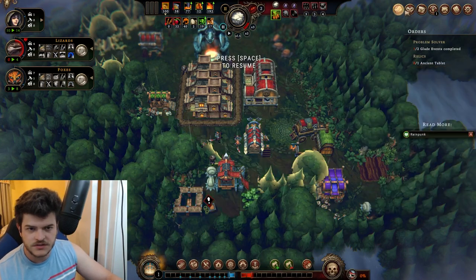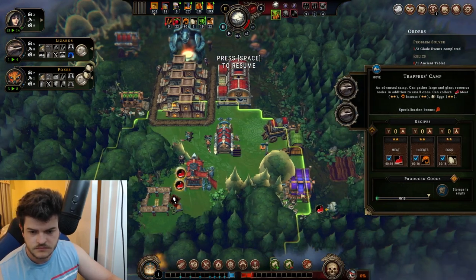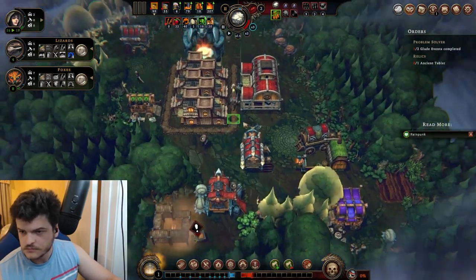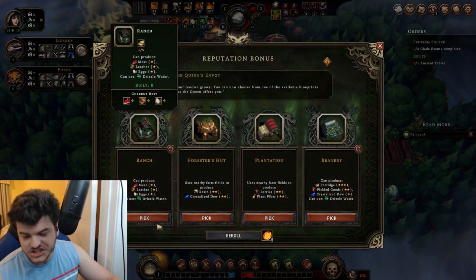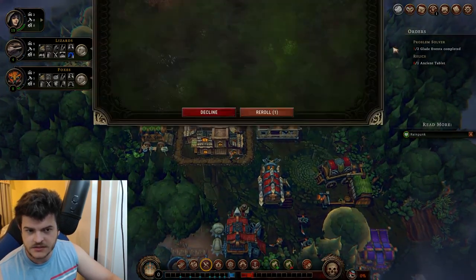One lizard and one human — I'll take it. A ranch could really help us out. I do think that's the right choice, so I will pick it.